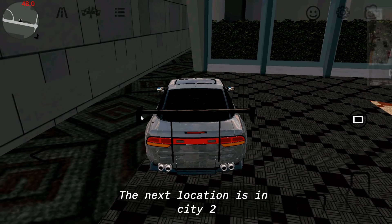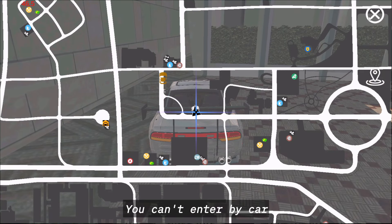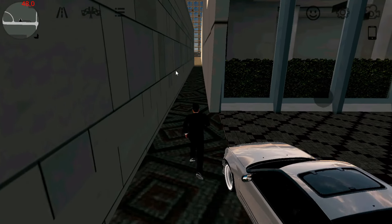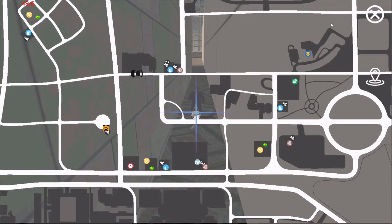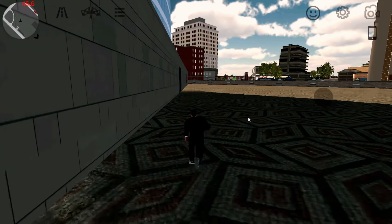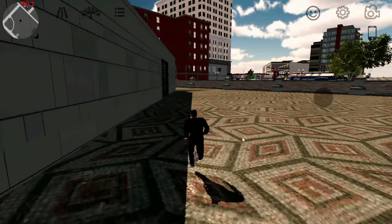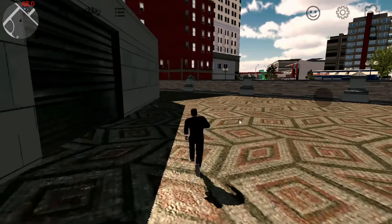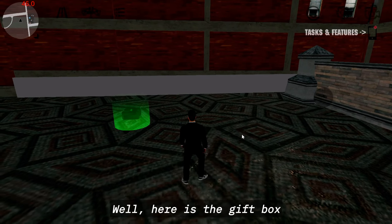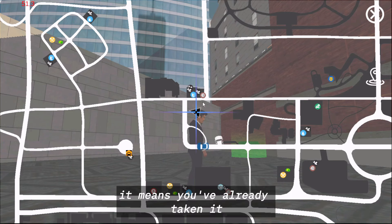The next location is in City 2, and this is number five of the many hidden gift boxes. You can't enter by car — you just park the car here, then walk to the place. Here is the gift box. It's behind a big tall building, but if this gift box isn't there, it means you've already taken it.